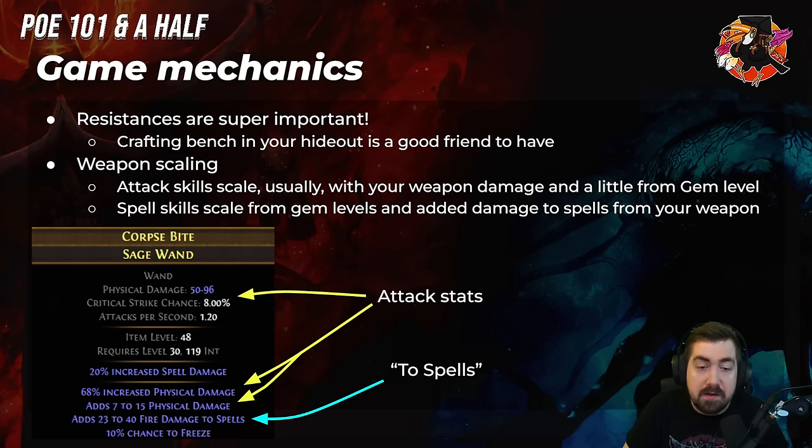On ailment damage — for example, if you're making an ignite build using Fireball, spell damage doesn't actually scale ignite. You need elemental damage, fire damage, etc. to scale your ignite. Elemental ailments include freeze, shock, and ignite; poison and bleed are also ailments but a separate category.